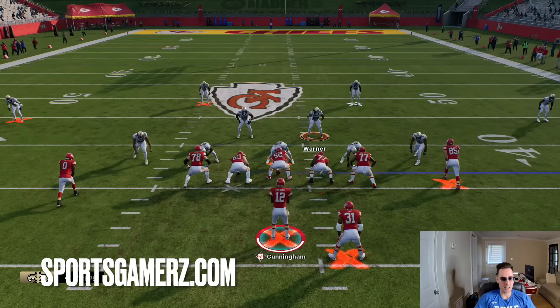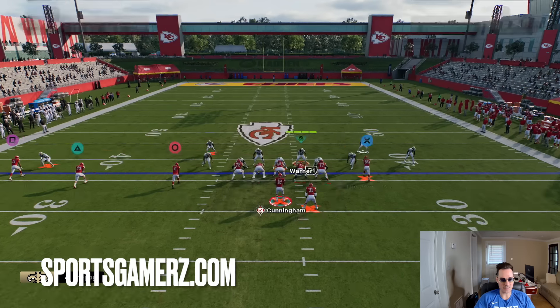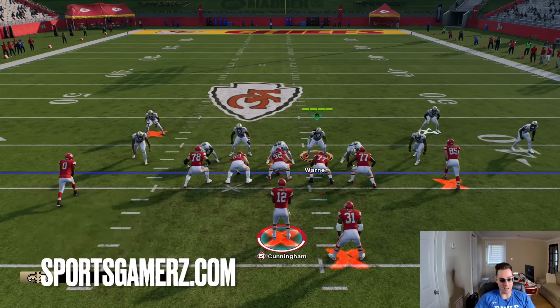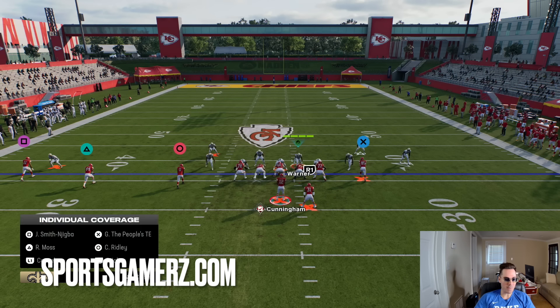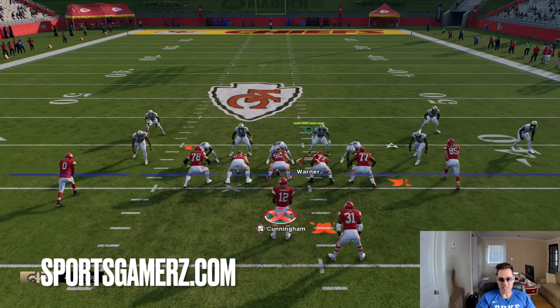How to counter this: blocking the running back with some sort of IDing is your best bet to consistently pick this up. We have a counter for that. If I notice they're keeping people in and IDing, that's when I turn this into a six-man version. I hit right on the D-pad and down on the right analog stick — that blitzes all my linebackers down. Now I don't need to put my user in a blitz angle; I can switch-stick and man him up on someone or put him in a zone.